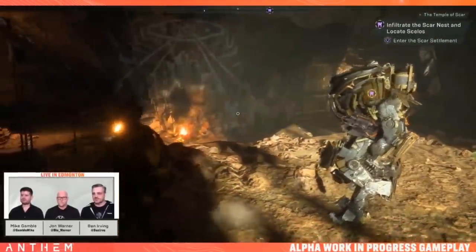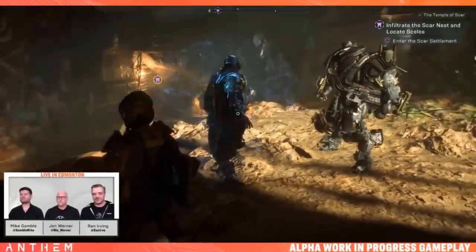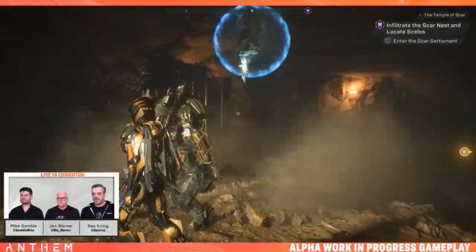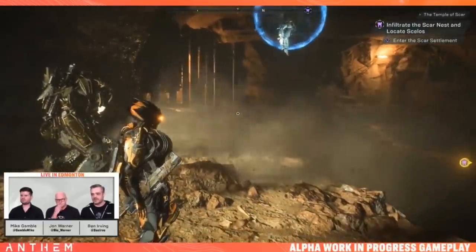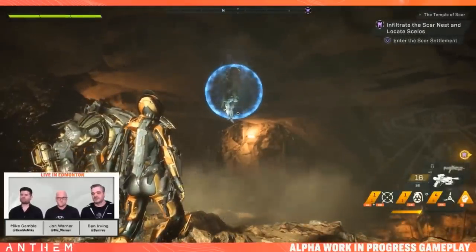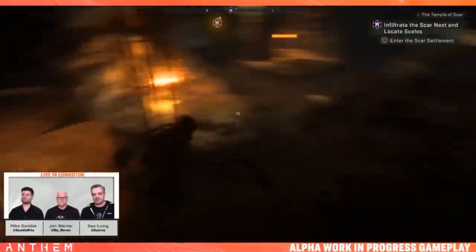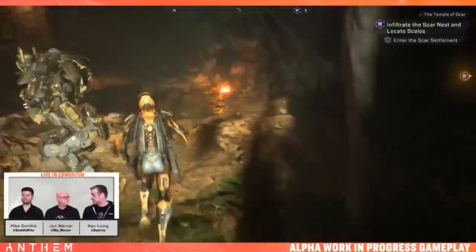I'm playing the Colossus. My job is protection today — I'm playing a little close quarters. I've got a shock coil that lets me get up close and electrocute people, and a heavy munitions cannon on my right arm which can knock things out of the sky. Our team strategy is Jon sets up status effects, Mike gets combos with melee, and I do protection. I also have a taunt that increases damage enemies take and makes them all shoot at me.